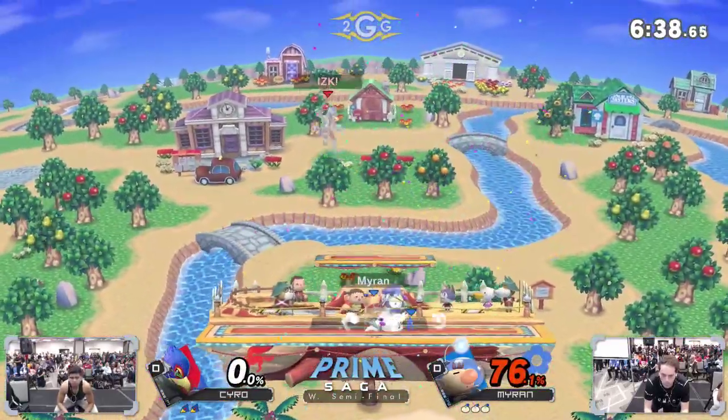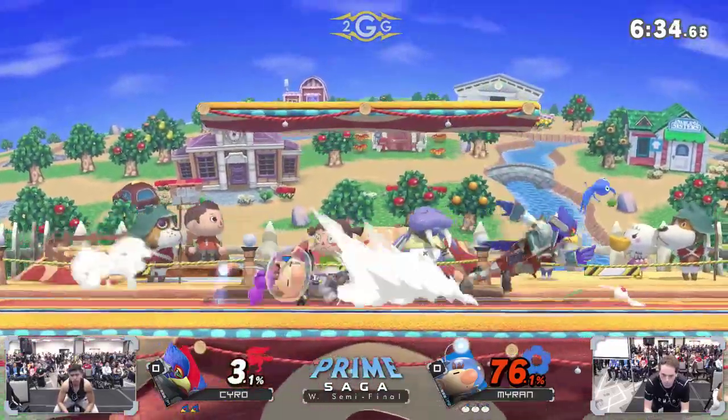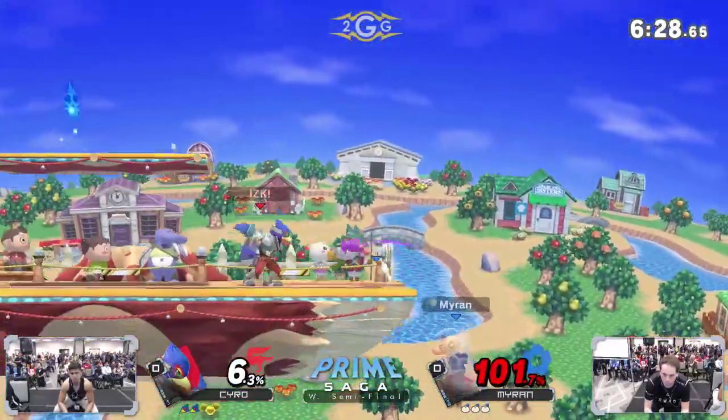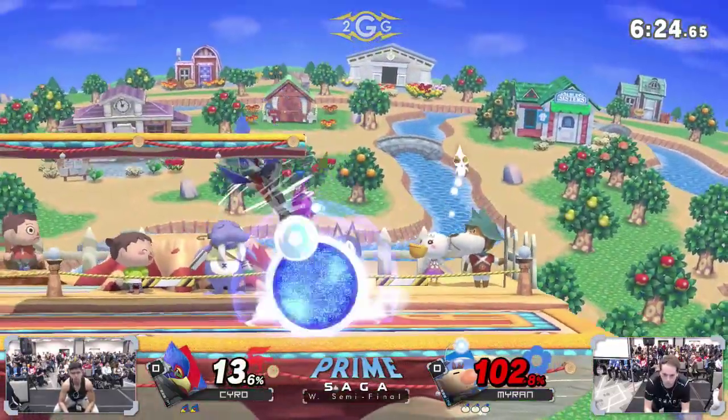The blue Pikmin throw is unsafe on Myron's shield — he's going to let Kyro get this. Yeah, maybe a little bit of a mental lapse on Kyro's part, because there wasn't really much to gain by doing that side special in that situation. But he's got his opportunity here and has Myron in a little bit of trouble.